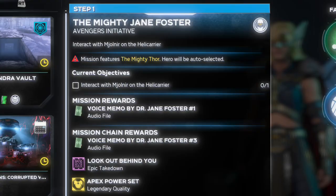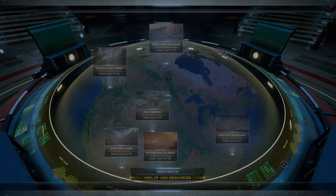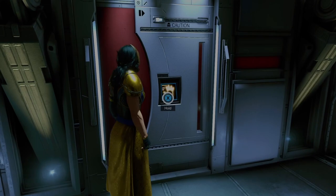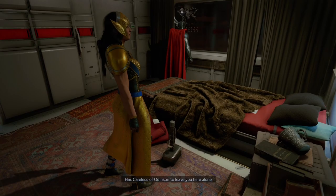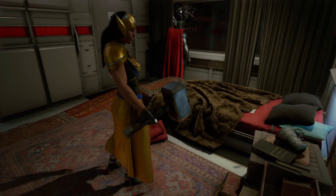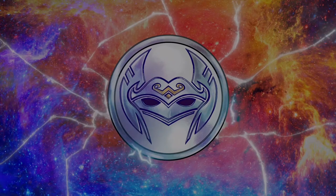Step 1 says to interact with Mjolnir on the Helicarrier. What you want to do is go on the war table and just spawn yourself in the Helicarrier social space. After that, follow the path that I'm taking which will lead to Thor's room. After you've interacted with Mjolnir, an animatic will start to play showing the story of Jane Foster and how she came across in meeting the Avengers.